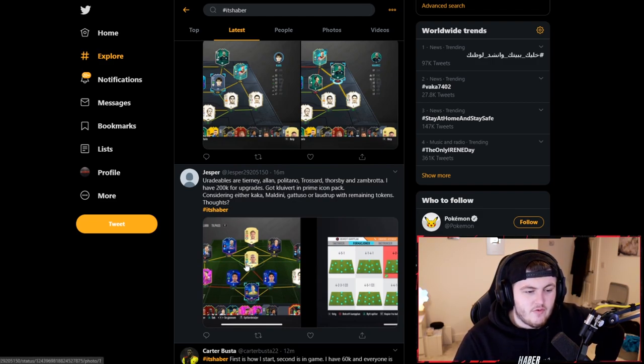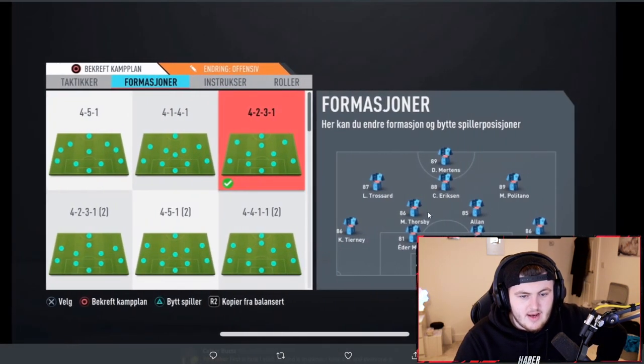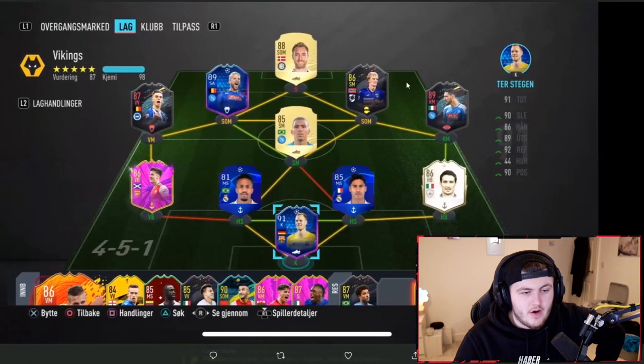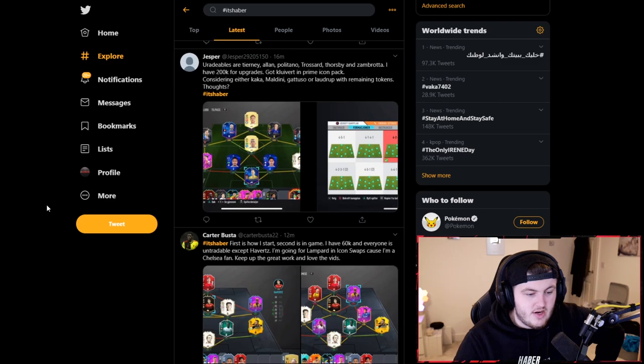The next one from Jesper — untradables are Tierney, Allan, Politano, Trossard, Thorsby, and Zambrota. I've got 200k for upgrades and I've got a player in the Prime Icon pack — considering either Kaka, Maldini, Gattuso, or Laudrup with the remaining tokens. Looking at this team, I would say get yourself Laudrup instead of Ericsson as your next token, then play Laudrup as your central CAM. Then just work on getting yourself a better backline — maybe Ramos or Red Air Militao when you can. The rest of the team is solid though.